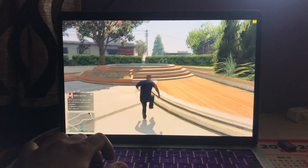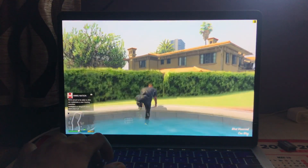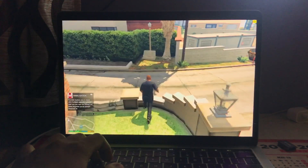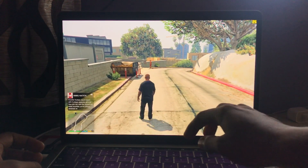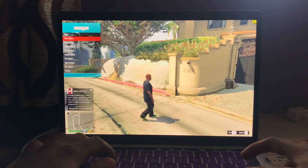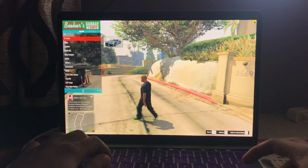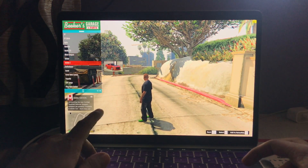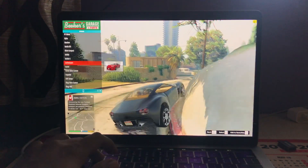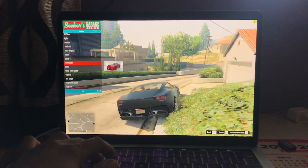I'll go out into the streets. You can use this mod menu with the 'effect' keyword — just tap effect and you can pick any players, vehicles, whatever you want. I'll spawn some sport cars. As you can see on the top left, they're automatically added to your collection and performance is still good.